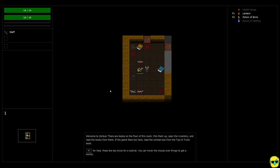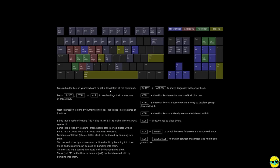It tells you right here: welcome to Zorbus. There are books on the floor of this room — pick them up, open the inventory, and read the books from there. If the game feels too hard, read the combat tips from the tips and tricks book. Press H for help, press the key twice for a tutorial, and you can hover the mouse over things to get a tooltip. I've been having a blast with this game — I've been playing it on stream, I have some friends who are playing it, and it's just a really cool roguelike.